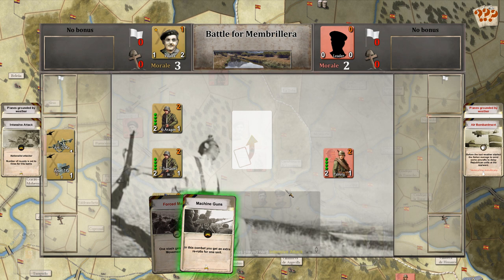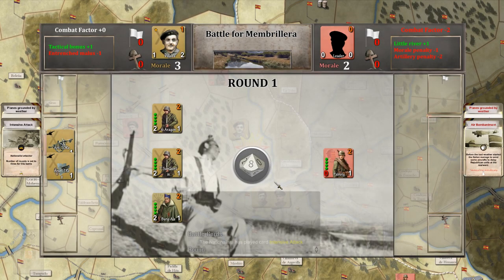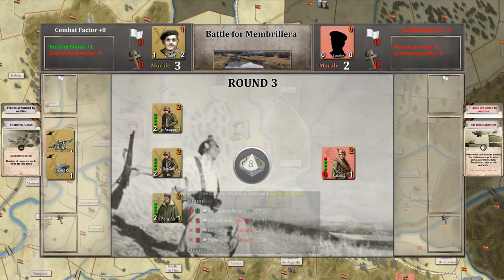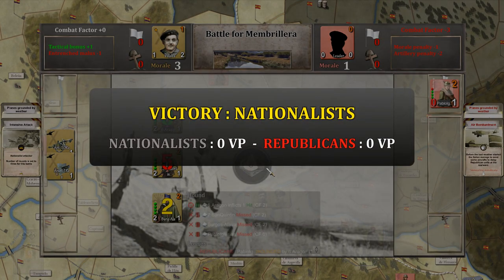We have artillery and three battalions: two Nationalist army battalions and a Falangist militia battalion under Villalba, against Pablo Iglesias. We have a combat factor modifier of minus two, so we need to roll a zero to hit — bad news. Three rounds, but before we took this hit we panicked and retreated out of combat. That's good.